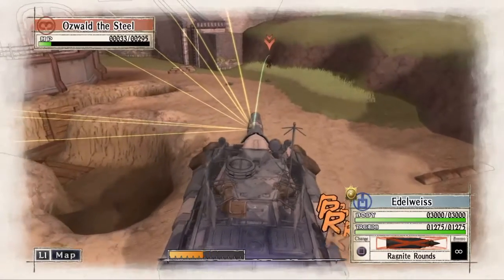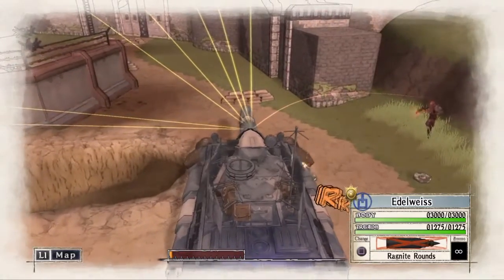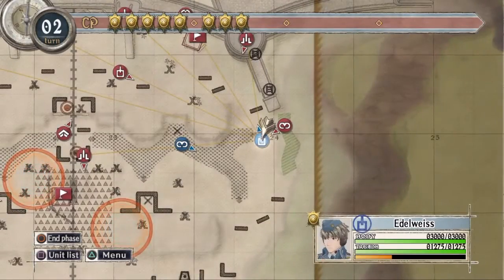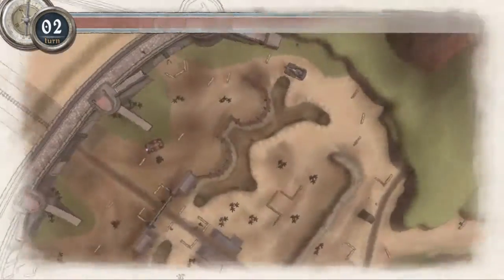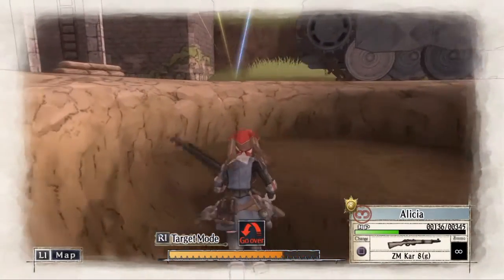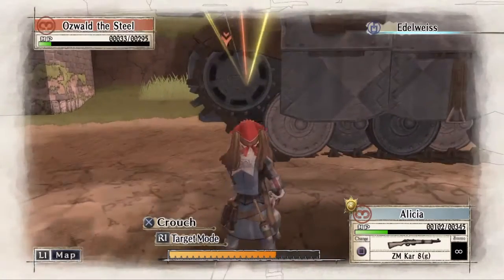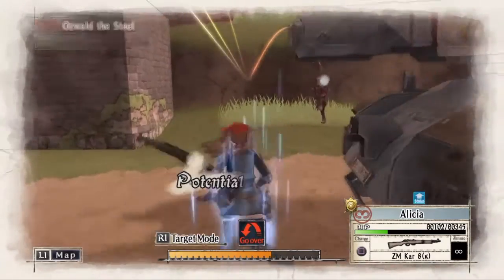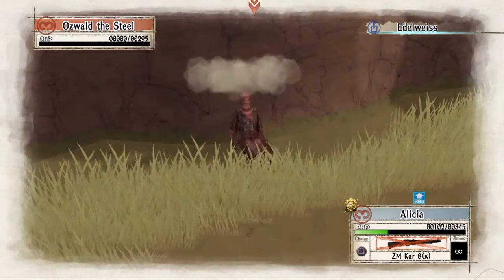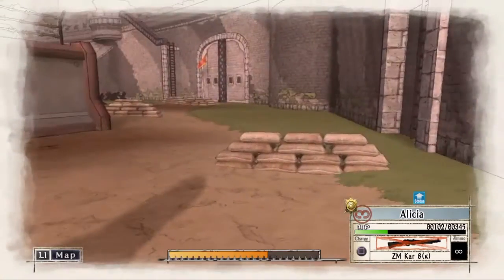Now the only things we have left are this enemy ace up here that is almost dead, and then activating the third and final railroad switch. I am going to park the Edelweiss in front of the trench exit so that Alicia is protected from fire from the enemy ace as she comes out of it. Once the enemy ace pumps the entire clip into the tank, she is going to pop out of cover and take down the enemy ace. With the enemy ace down, we only have the third and final railroad switch to get our A rank.